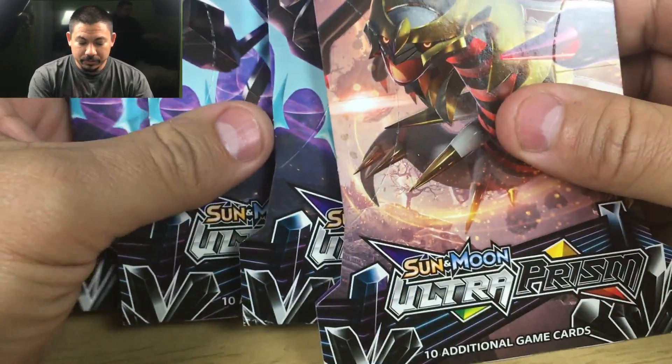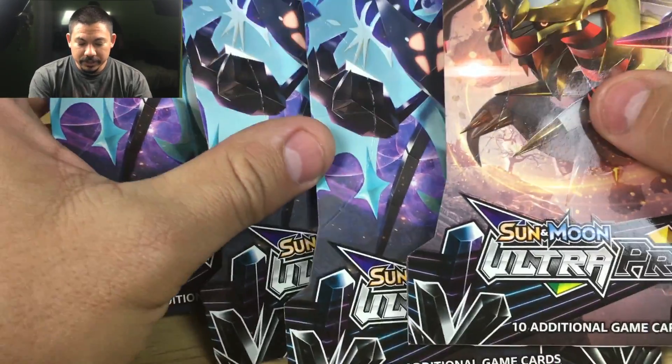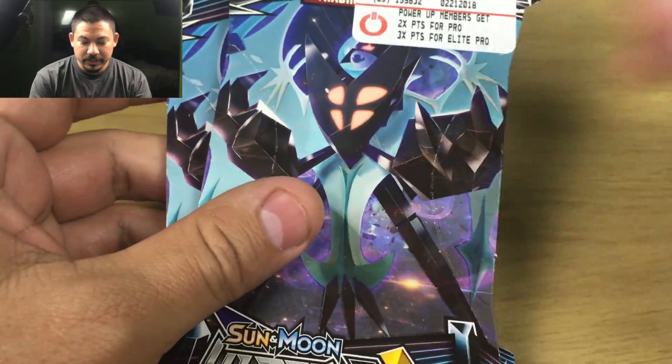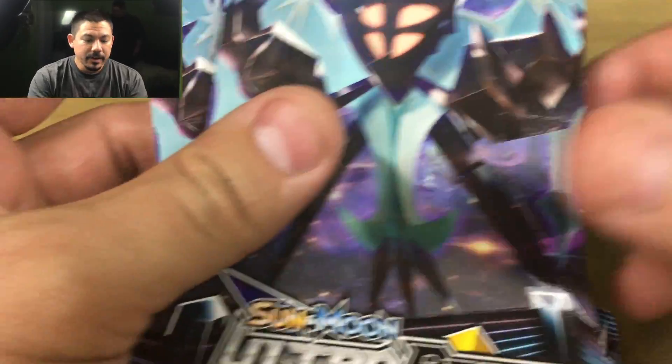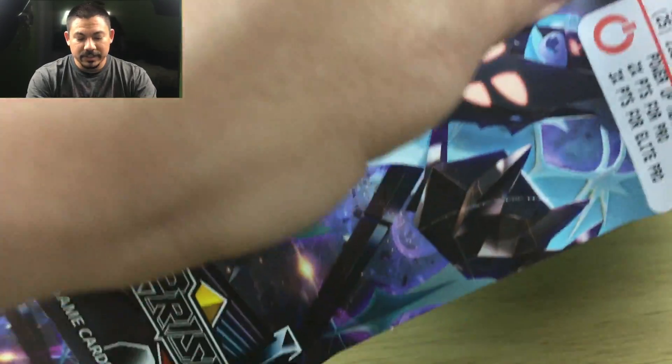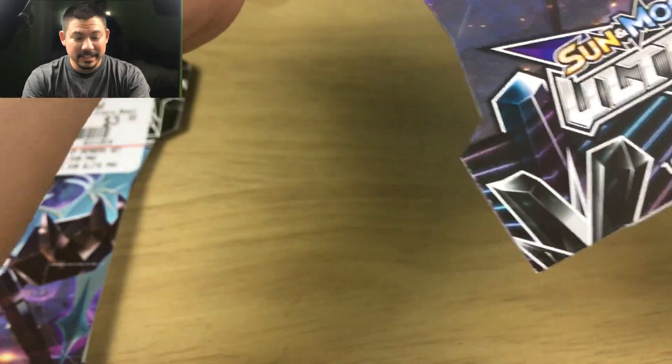Hi everybody, Aztec2002 back again. So today we're going to be doing a pack battle against Garchomp. We agreed on four packs of Ultra Prism Sun and Moon. As you can see, I did get these from my local GameStop — that's where it's cheapest. If you go to Target or Walmart, they're actually pretty expensive, like $4.19 a pack.